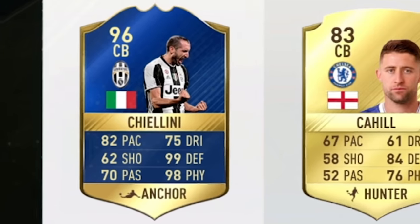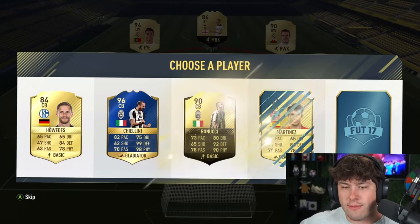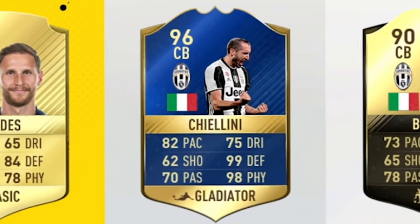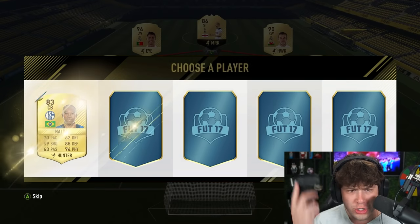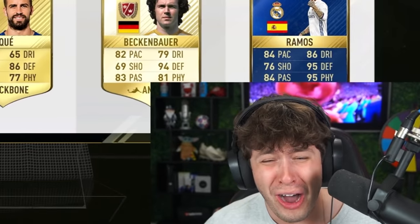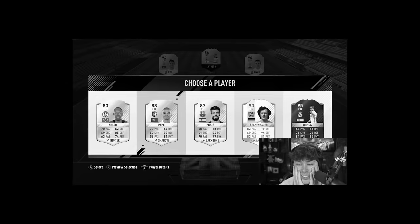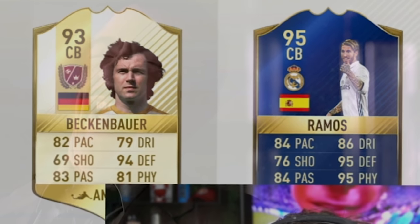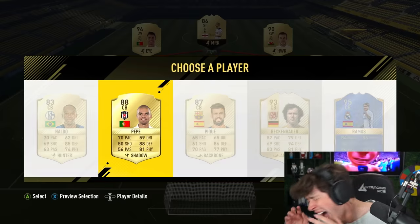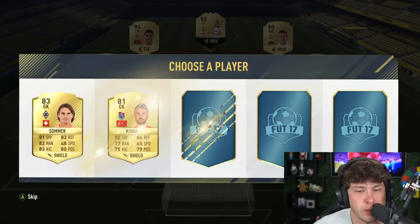Portugal does have some really good center backs. Chiellini keeps coming up — give me Diego Godin please. We're going to need a Portuguese center back. Why does it keep giving me Chiellini? Pepe... no, no, no. I got Beckenbauer! I have to take Pepe — this is the saddest moment of my life. Beckenbauer and Ramos there, and I can't take them. Why did I make that challenge? I'm never going to financially recover from that.